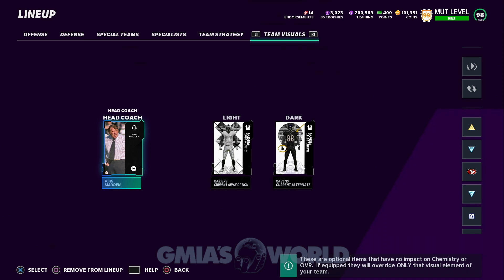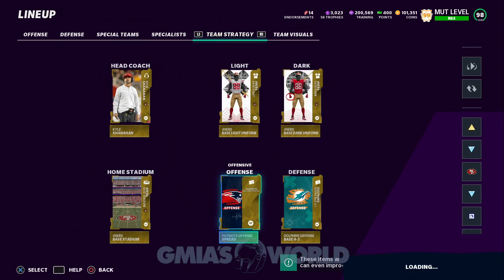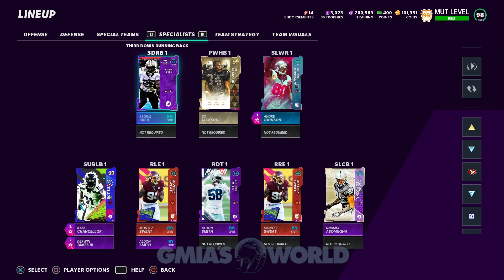If that doesn't work, the team visuals tab — you would simply have to remove these items. You just press square on PlayStation, or the X button on Xbox. Take all of these items out. Take out your John Madden coach, whatever, and just make that empty. That should work. For me, you can see it's working even with stuff in the visuals tab. All I did was generate best lineup — simple — and it's working.